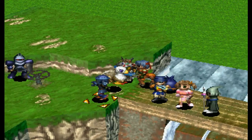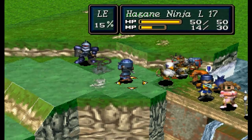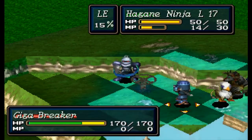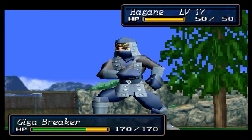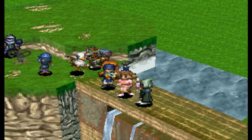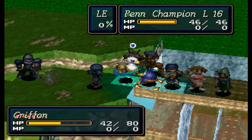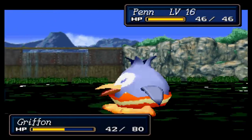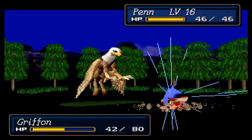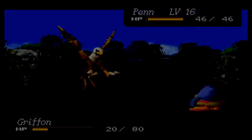How much HP does the bird even have? Probably Penn will kill it, honestly. Actually, he probably won't. Oh well, let's see how much damage he can do — if he gets a special attack he might kill it. Here you go guys — the penguin. He uses a skill and he kicks it, and does a little tiny bit of damage. He's not very good.